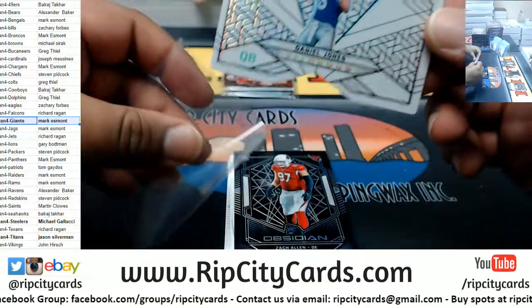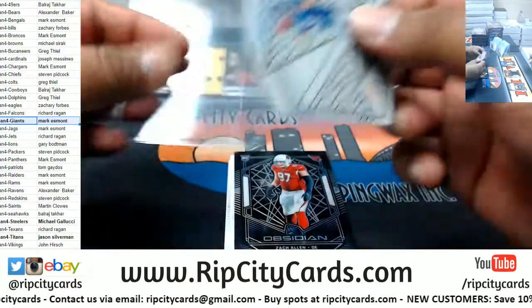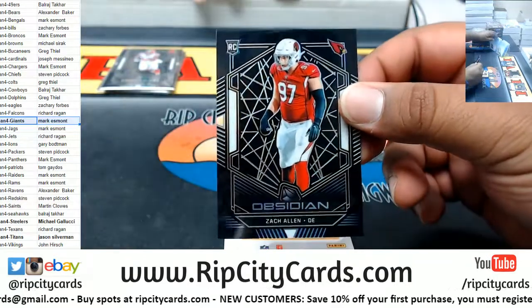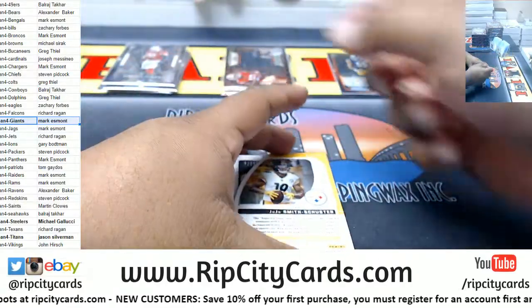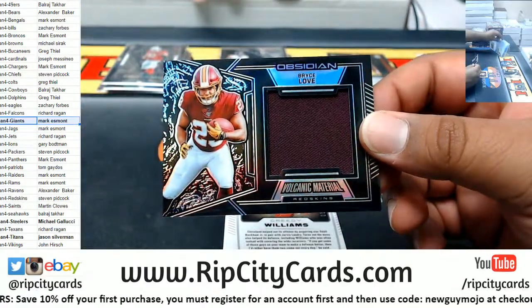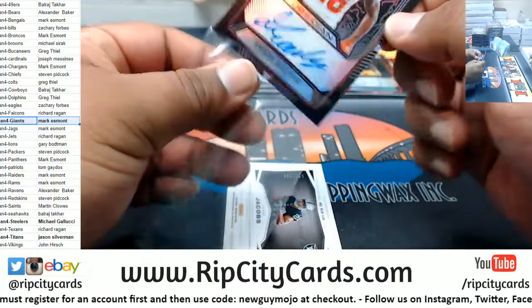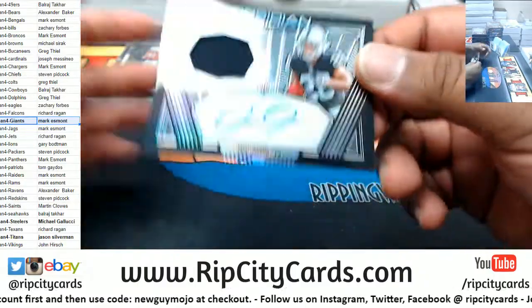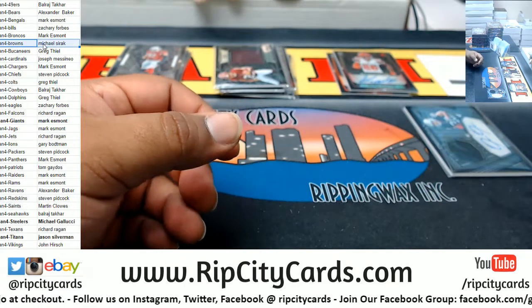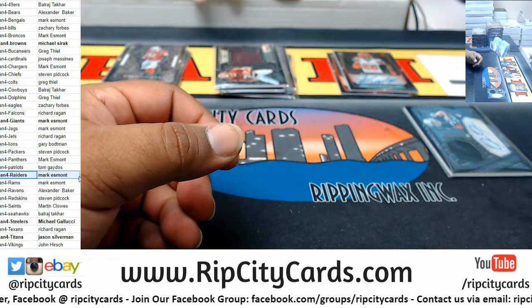Daniel Jones with the vitreous die cut, that is numbered one of seven. Very nice. Giants doing pretty good. Zach Allen, Cardinals, that is to 125. JuJu to 100, Steelers relic. To 75, Bryce Love, Redskins relic. For the Browns, number three of ten, Greedy Williams. To 150, Josh Jacobs — the rookie patch auto for the Raiders. So Browns a little something, and the Raiders as well.